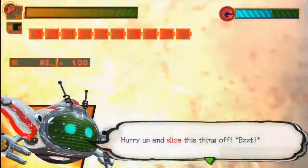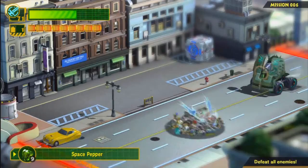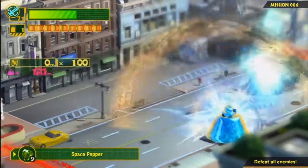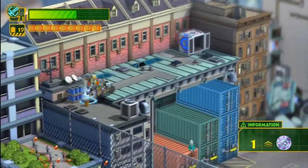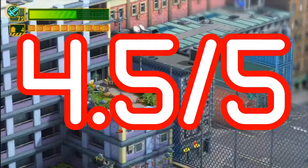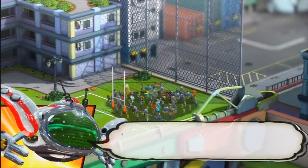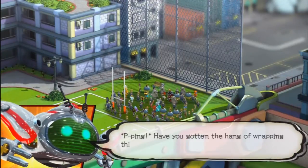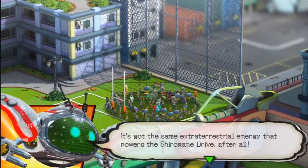All in all, The Wonderful 101 wraps up to be a delightful package and a game that every Wii U owner should definitely pick up. With fun non-stop action, a unique drawing mechanic for creating weapons, and enjoyable characters, you can't go wrong here. Sure, the camera can get annoying at times during the gamepad parts and creating Unite Morphs is something to get used to, but GamingPixelShow.com is awarding The Wonderful 101 a 4.5 out of 5. If you liked what you saw, please give it a thumbs up, and stay tuned for more reviews like The Legend of Zelda: The Wind Waker HD. Talk to you later, bye!